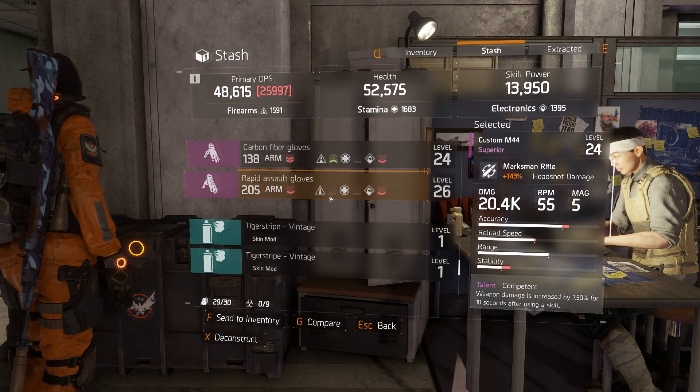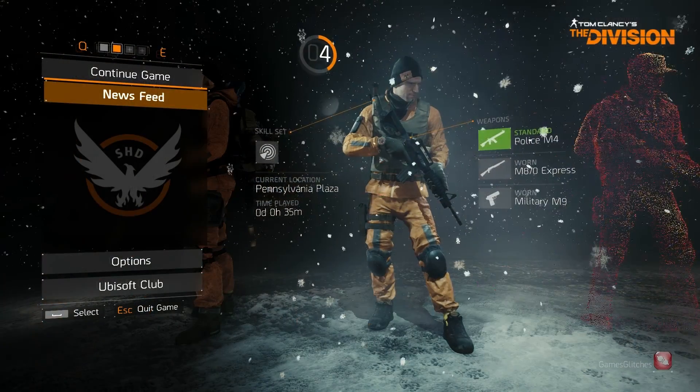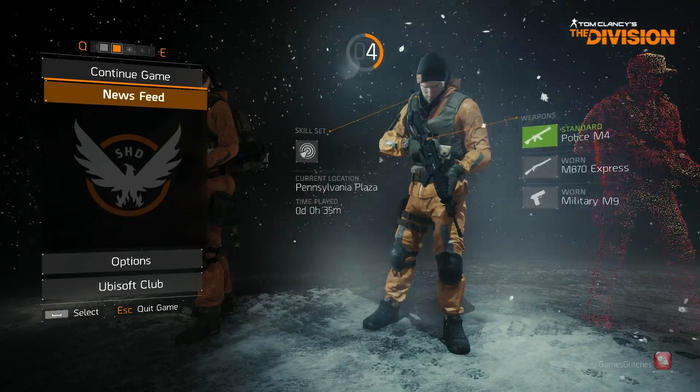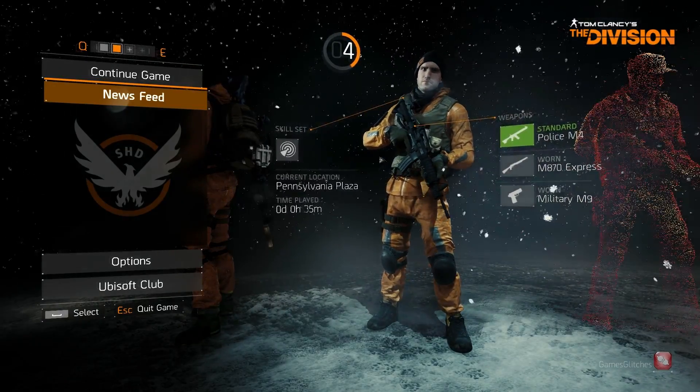Now what you need to do is relog on your other character. For this to work you would need a character of at least level 4, meaning a character that is able to get into the main base where you can buy items and craft.